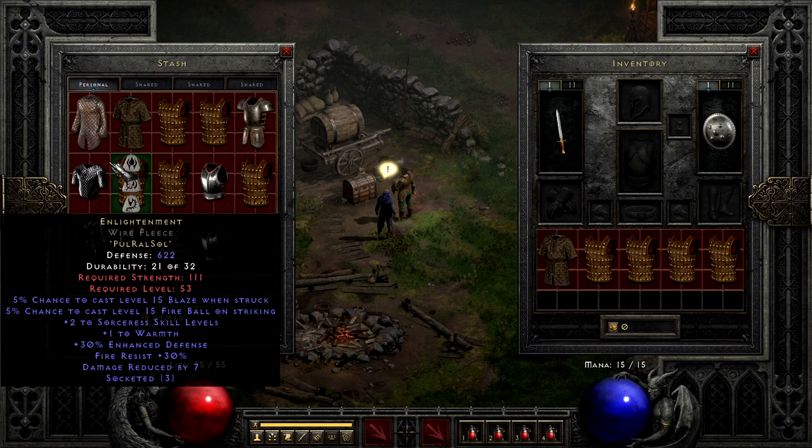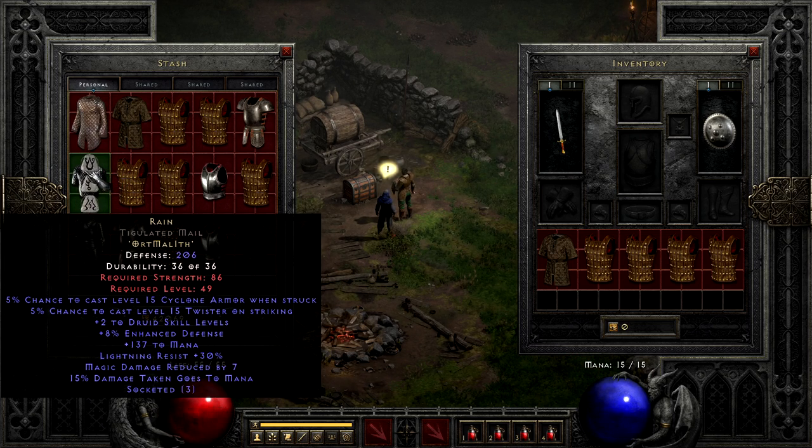Next is Rain. This one gets a little love from me, since it's not terribly expensive, only taking Ort, Mal, and Ith. It's kind of the armor equivalent of Lore, but druid-specific. Lightning resist, plus skills, a good chunk of mana, even a little mana recovery, combined with Cyclone Armor and Twister for some flair. It's not terrible, it's not great, but it's passable. And if I have a spare Mal and no better options, I'd consider making it from time to time.